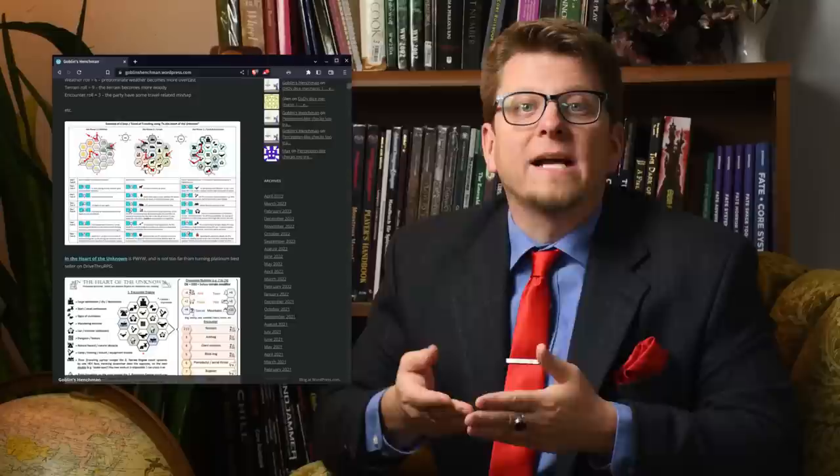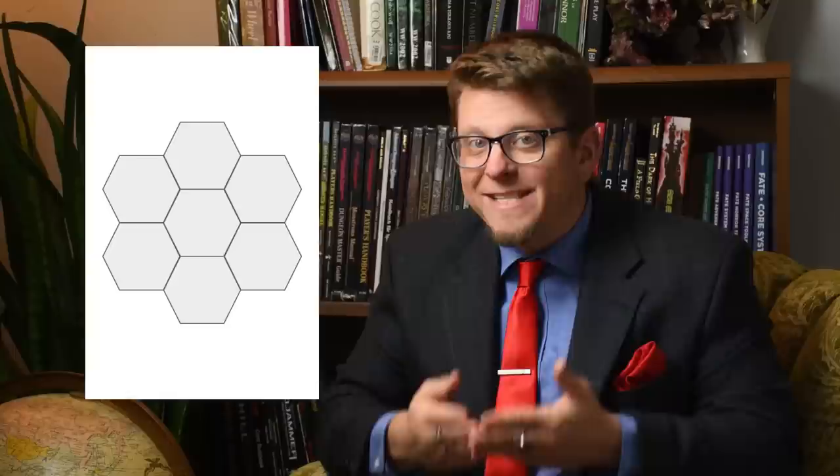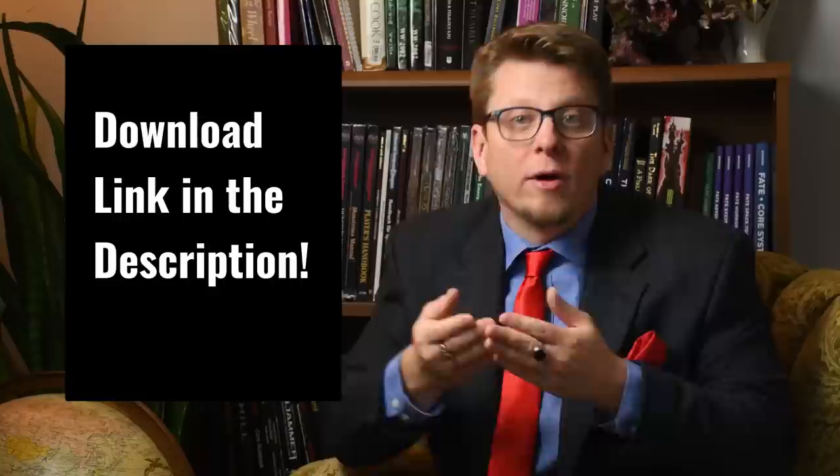Smaller than a full hex crawl, and even smaller than Robin Gordon's hex flower system from their blog Goblins Henchmen, this hex rosette has only 7 hexes, and each will be packed with interesting stuff for the players to explore. To fill out the rosette while reducing as much cognitive load as possible, we'll be using a few random tables from the RPG Maze Rats by Ben Milton from Questing Beast, so thanks Ben.